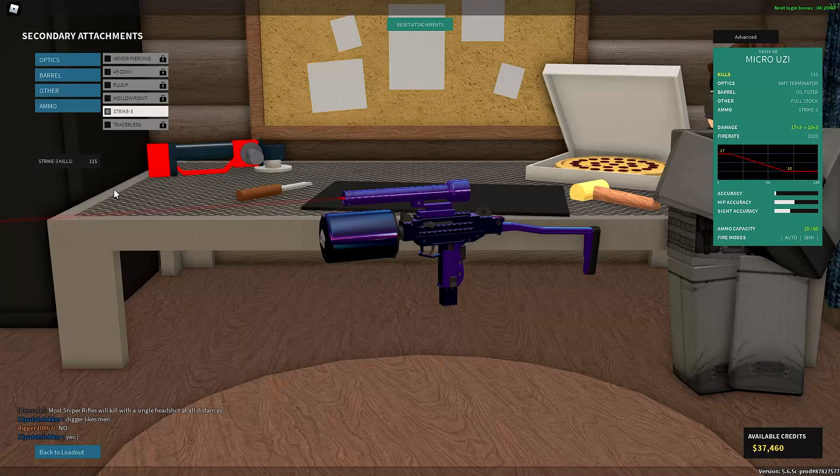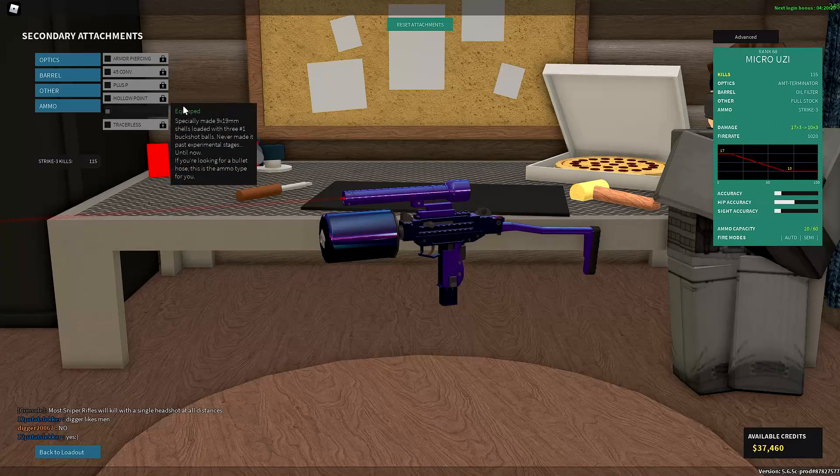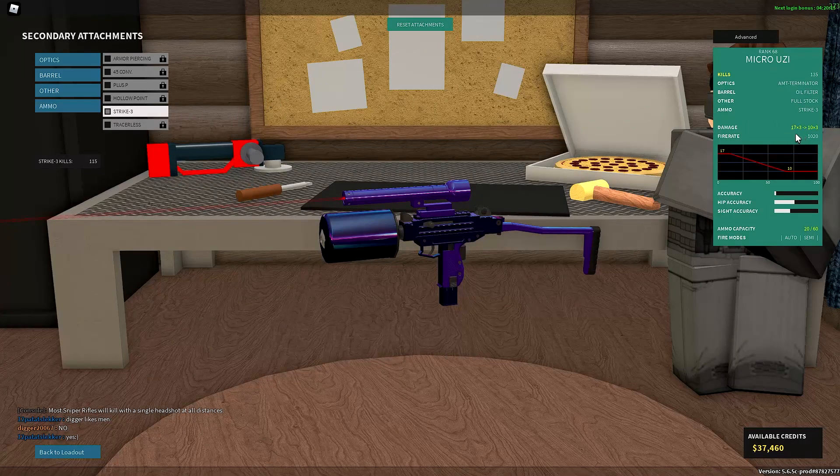If you go into ammo you can see this little thing called Strike Three. Pretty much what it does is turn your micro Uzi into a shotgun. It brings the damage from 34 to 17 times 3, which is actually one and a half times more damage if you hit all the shots from like 20 studs. It's also got 20 shots and the same fire rate.